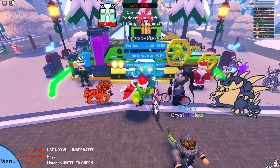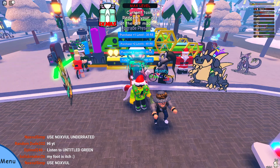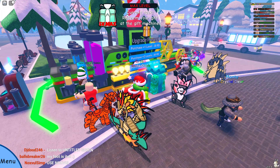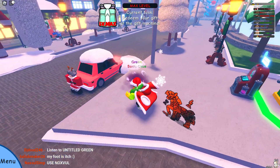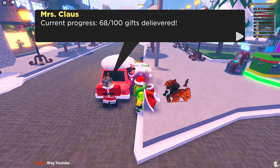The second way to get it, if you guys don't want to rely on luck, is to grind. Once you reach 100 presents, you can go over to this NPC right here, Ms. Claus, and she says: 'If you deliver 100 presents for my husband, I'll give you something special,' which is the Koryu. My progress is at 68 out of 100 gifts. Once you hit 100, she'll give you a free Koryu skin.